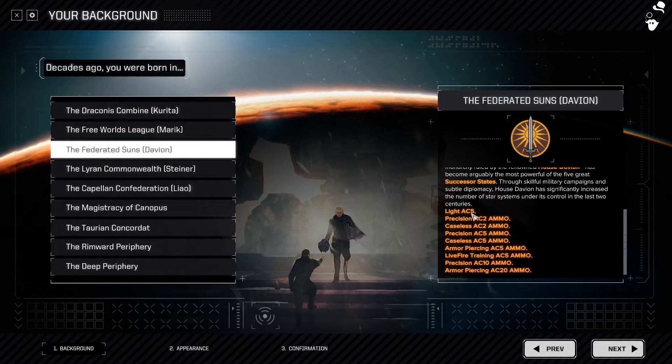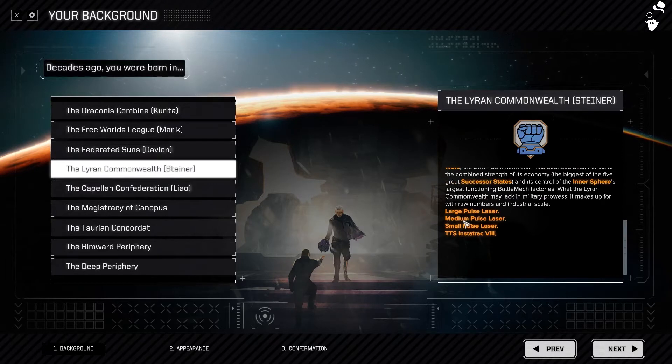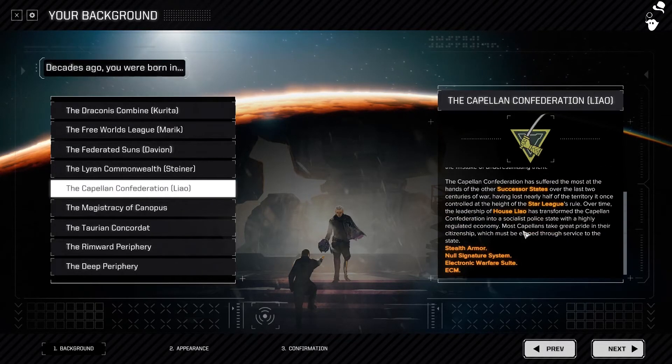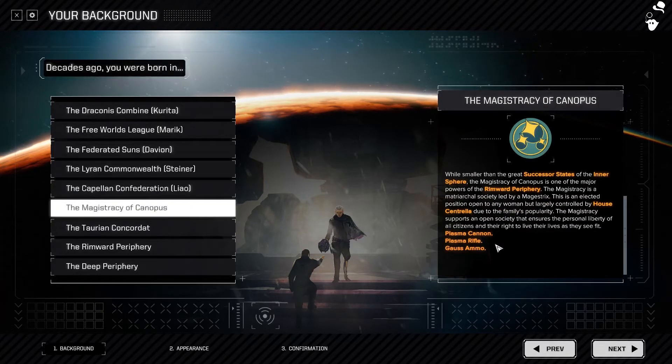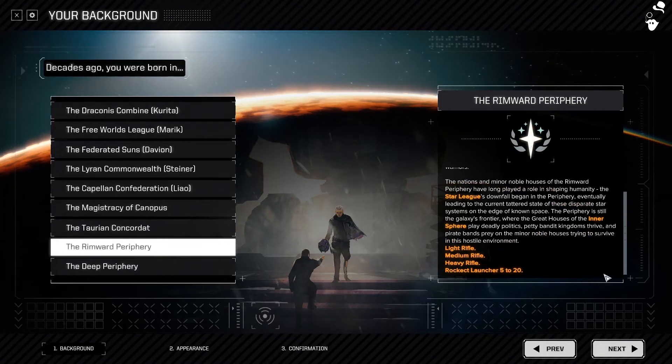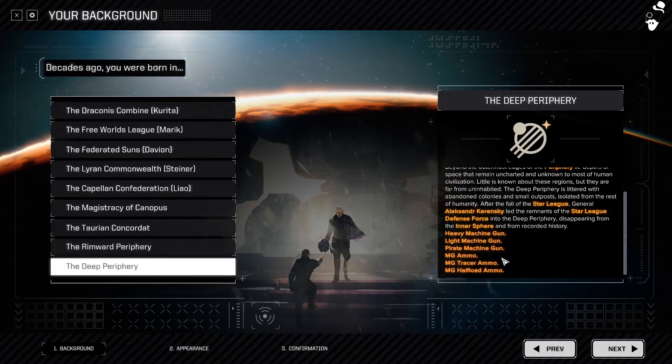Davion gets AC-2s and AC-5s with a bunch of different good ammunition. Liao gives you Stealth and ECM, which is very useful for not getting shot. House Liao also has Pulse Lasers for accuracy. Canopus gives you a Plasma Cannon, Plasma Rifle, and Gauss Ammo. Taurian Concordat gives Machine Guns and Flamers — cheap, simple stuff. Rimworld Periphery gets Rifles and Rocket Launchers — Rifles are basically tank guns — and Machine Guns.